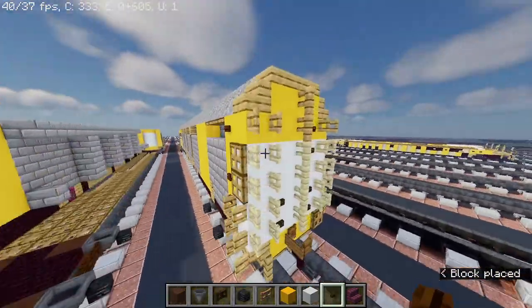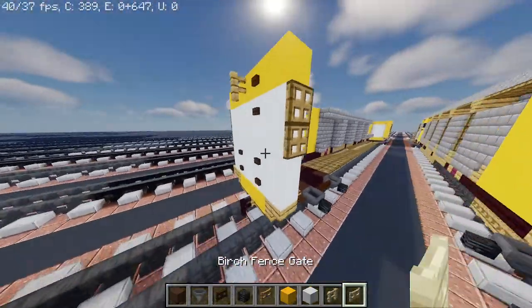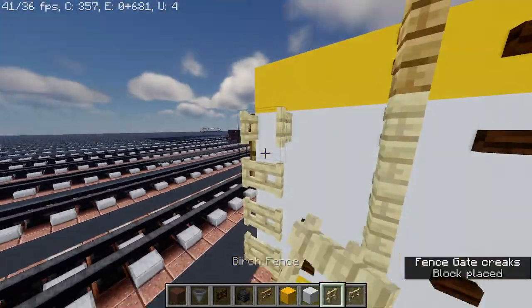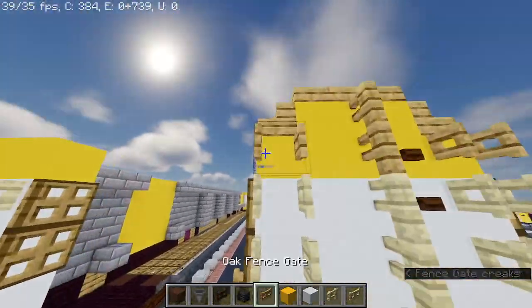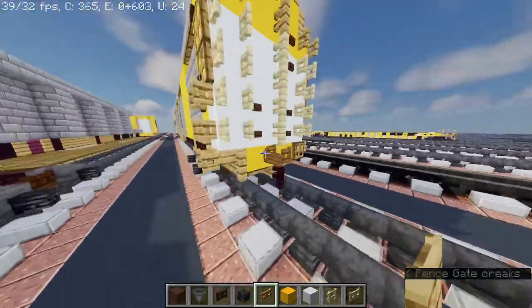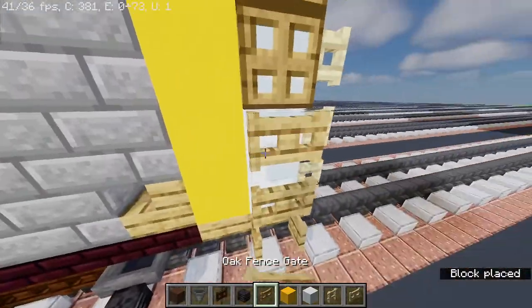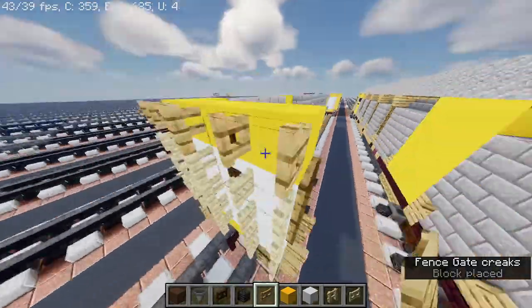And then on top here take out oak fence gate, birch fence gate, and birch fence gate. And oak fence gate, dark oak trapdoor, oak fence — and right here.